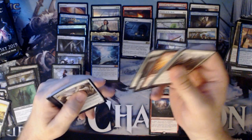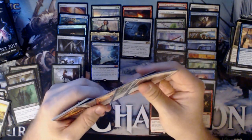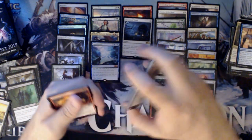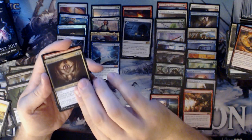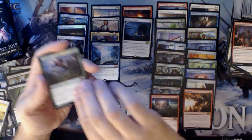He's going to be a beast in mono black — I can't wait to try him. I'd like to build that deck online with him, but I don't think you can buy M19 cards yet. We have an Inferno Hellion, Psychic Symbiont, a Siegebreaker Giant, and a Prodigious Growth.